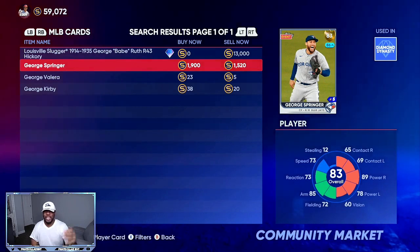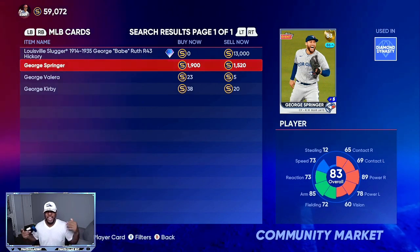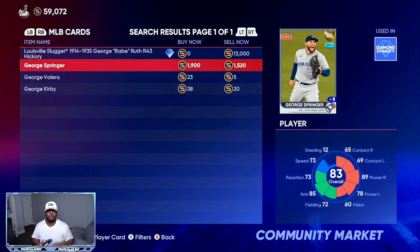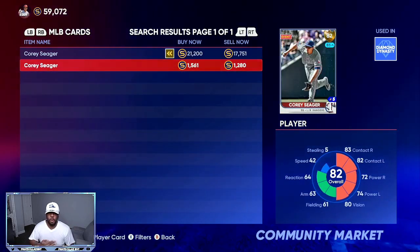Right now you are making double profit on this small investment. Closer to the roster update, I can guarantee this card will go up 2,800 to 3,000 stubs — you can only quick-sell at an 85 for 3,000 stubs. So if you get yourself three to four of these, you are going to be making a 1,500 stub profit on each one.